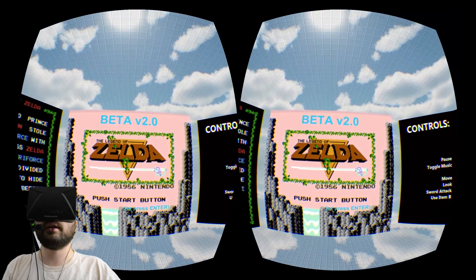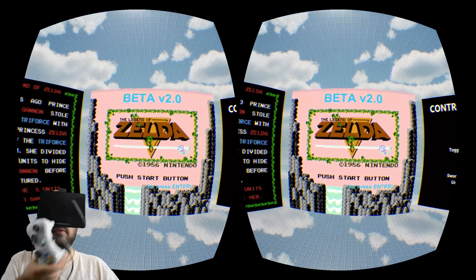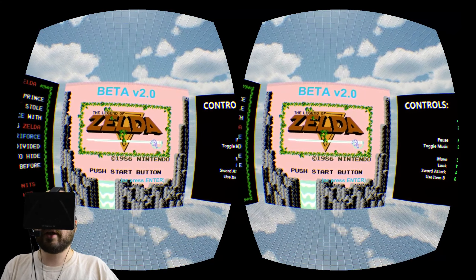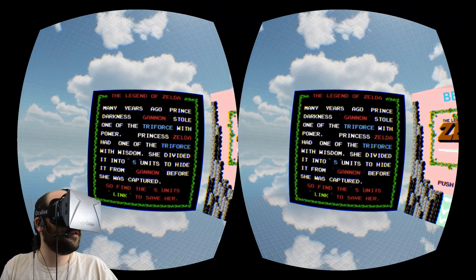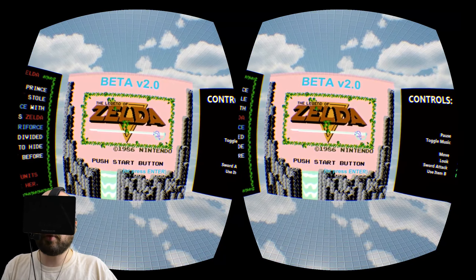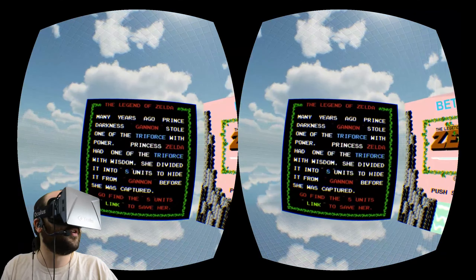Alright, here I am in Zelda VR Beta 2.0. I've got my Xbox 360 controller, which I will be using to play. This is the main screen — the screen in front of me is taken directly from the original NES Zelda screen, with the animated waterfall and everything. Over there is the story from the original NES Zelda. On the original game, you would wait for a while and then it would scroll through. Here we can just look left and right and see the whole thing.